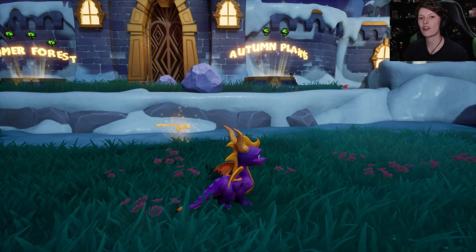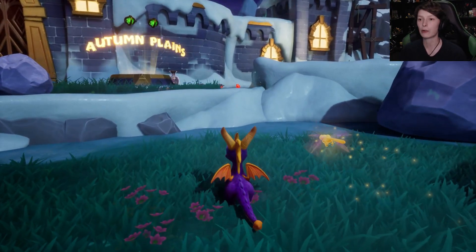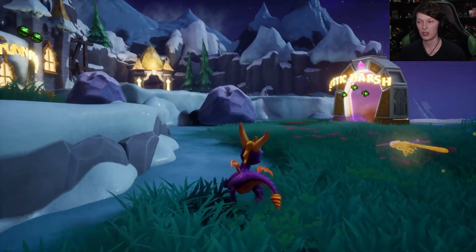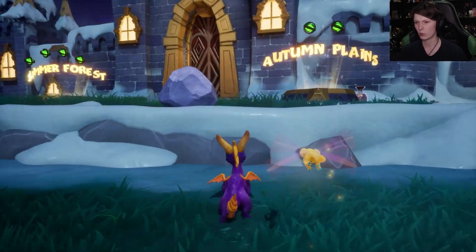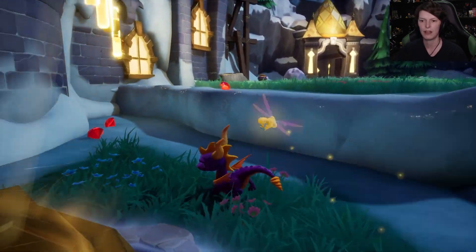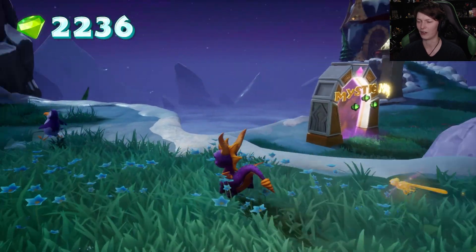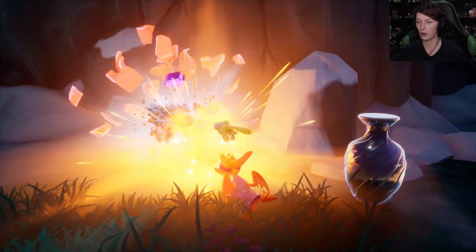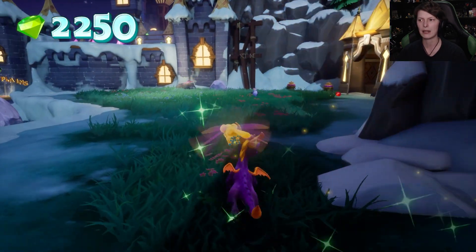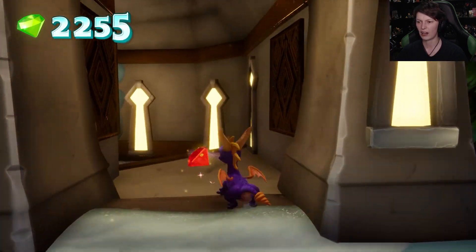Hey guys, I'm a Hybrid Fox Kid and welcome back to Spyro 2. In the previous episode we defeated Gulp, and I think we're in the final area of the game, which is Winter Tundra. I swear there were four levels in this game but apparently there's only three, so we are continuing on having a good time and yeah, trying to see what other levels there are to check out.